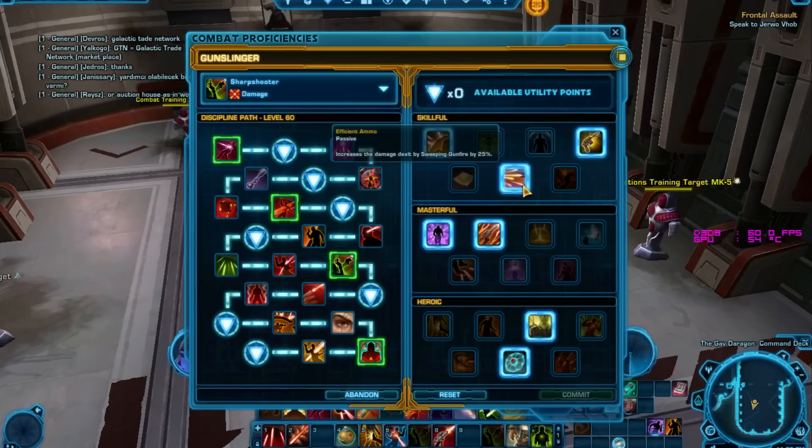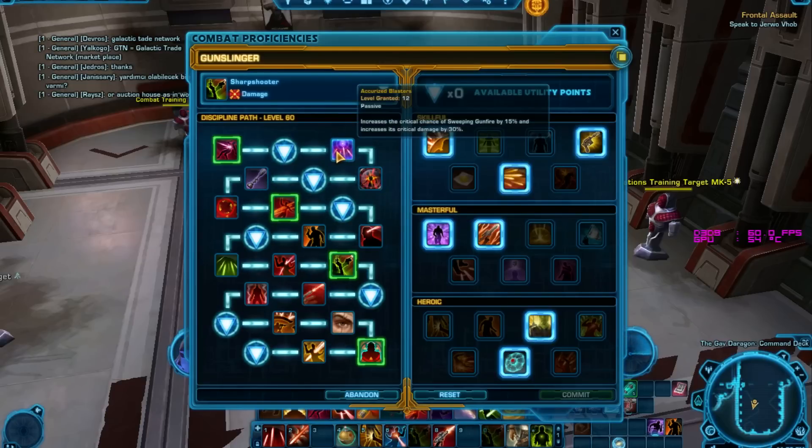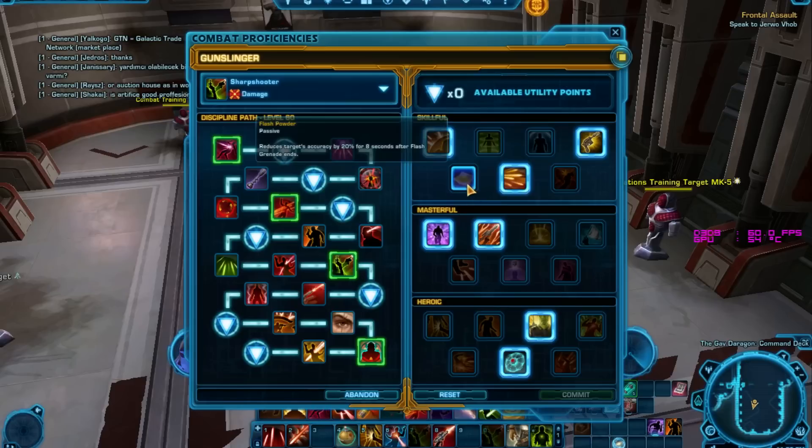The next one is Efficient Ammo — increases the damage dealt by Sweeping Gunfire by 25%, which is good for AoE situations. Bear in mind we also get Accurized Blasters, which increases the critical chance of Sweeping Gunfire by 15% and increases its critical damage dealt by 30%. These two stack quite nicely together.